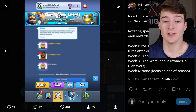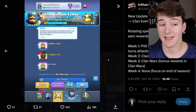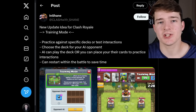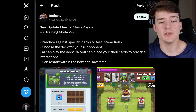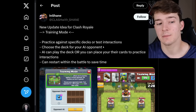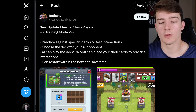This would be absolutely incredible if they brought it into the game. To me, this is a 10 out of 10, or bare minimum 9 out of 10 — I think most people would love it. The last idea from Shane is a new training mode: practice against specific decks or test interactions. You choose the deck for your AI opponent, and the AI can play the deck, or you can place the cards yourself to practice interactions. You can also restart within the battle to save time.